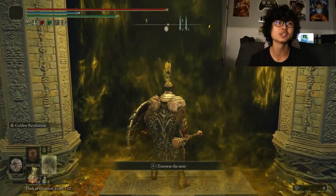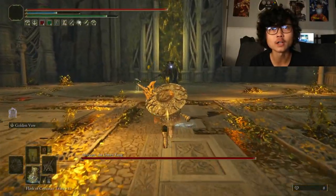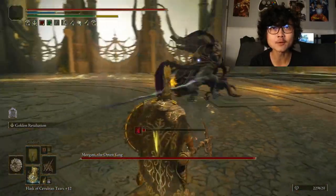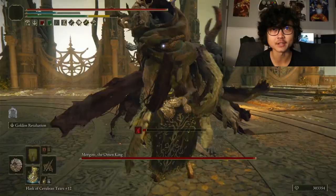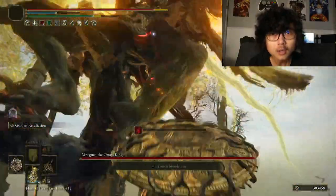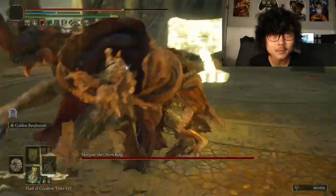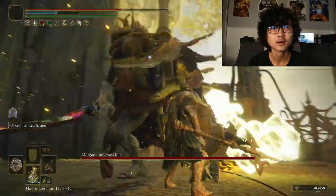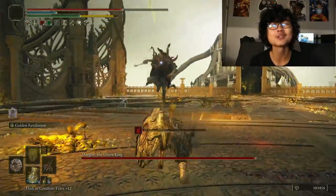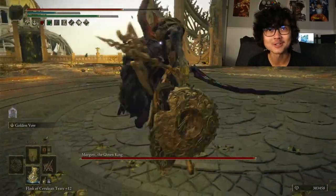I have Golden Vow and Flame Grant Me Strength on, but I want to try the guard-counter strategy to see if it's viable. I've never done a shield playthrough on this game. This is a little tricky — Morgott moves around so much, I'm not sure that's a good strategy for this fight. I'm not going to try to block that hammer. Doing about 780 damage for a light attack — I'll definitely stick to heavies, even though it takes ages to get going.